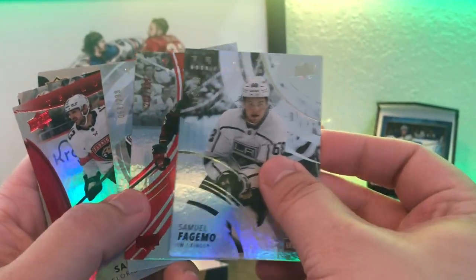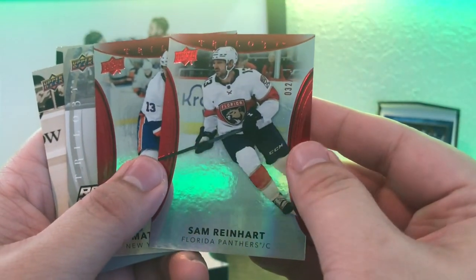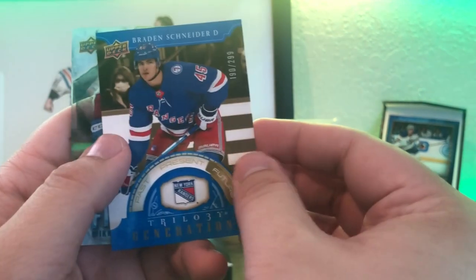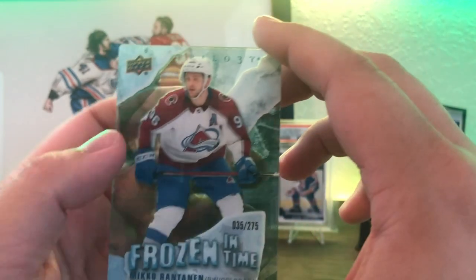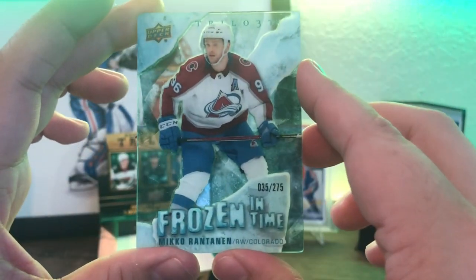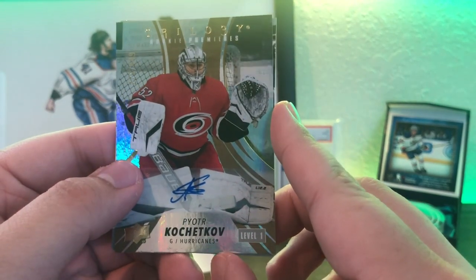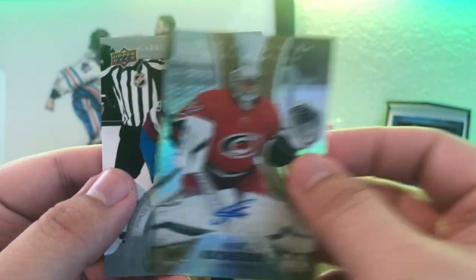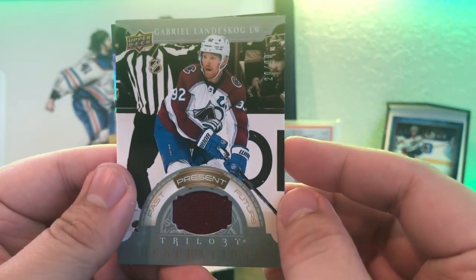Just to recap: we got three Rookie Premieres — Samuel Fagemo, Boko Imama, and Braden Tracy. Two red base parallels — Sam Reinhardt and Mattie Barzal. Two Veteran parallels out of 299. Two Generations — Braden Schneider blue parallel color match. Probably my favorite hit in the box — a plexiglass Frozen in Time, even though it's not an auto or memorabilia. The autograph: Pyotr Kochetkov out of 449. And a memorabilia card of Gabriel Landeskog at 99.